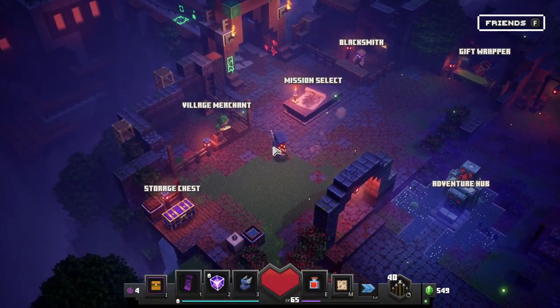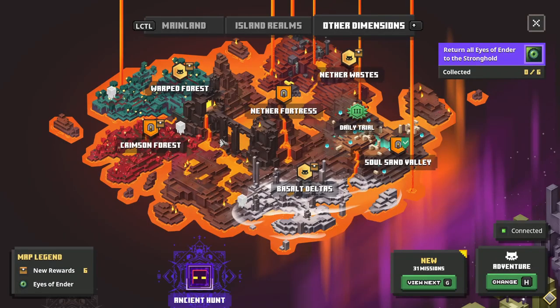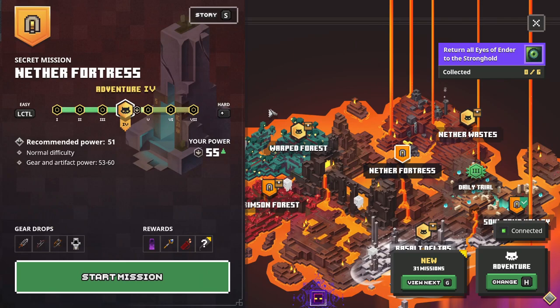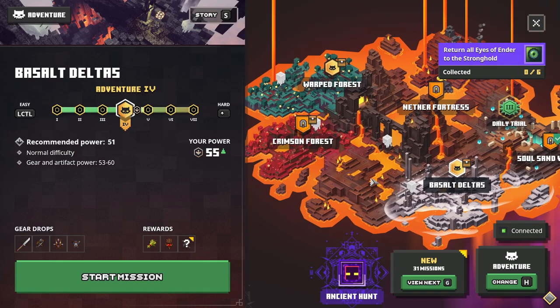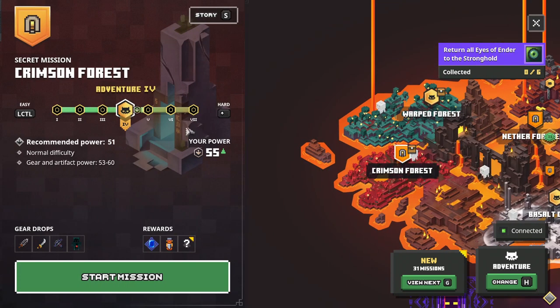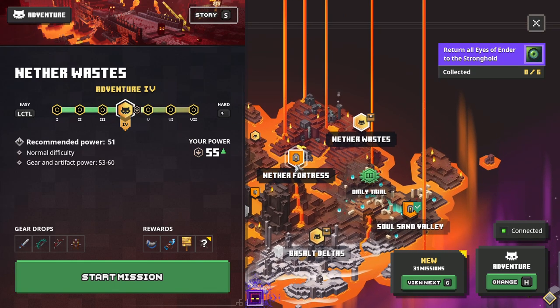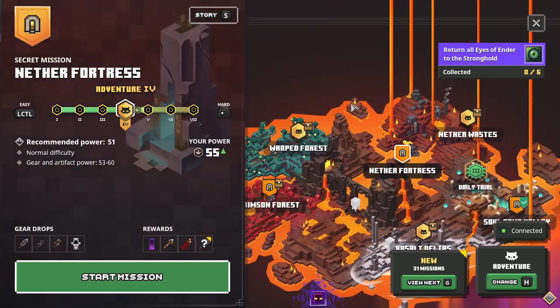Hello Zebra Herd, welcome back to Minecraft Dungeons! Today we are heading into what might be the final level in the Flames of the Nether DLC — the Nether Fortress. We've completed everything else surrounding it and gotten a bunch of secret levels unlocked, so I can only imagine this is the last section. There's one, two, three normal levels and one, two, three secret levels.